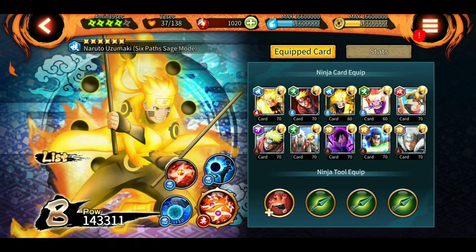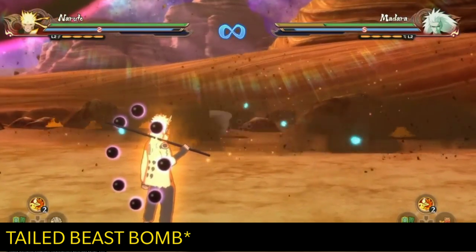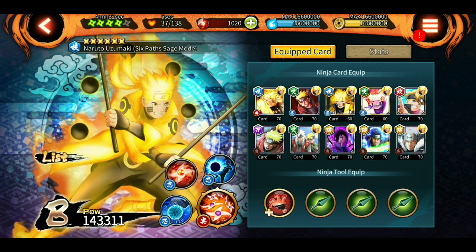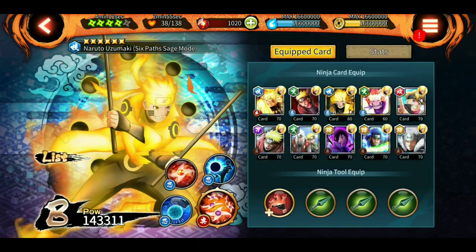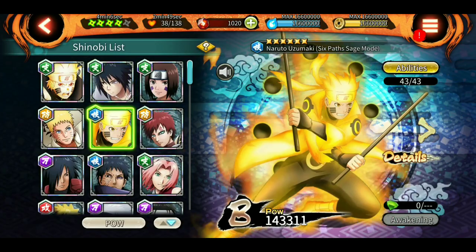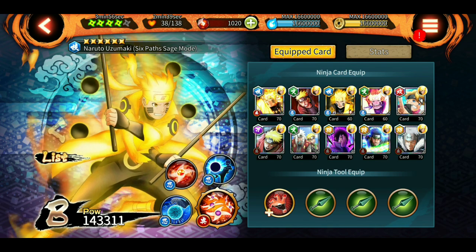Let's look at the ultimate jutsu one more time — he makes a Rasengan and pushes it towards the enemy with the Kurama hand. Looks cool! I'm very excited for SAM because I have both units: 6P as well as Rinnegan Sasuke, so we'll see who does the most damage. There might be a third character as well besides these two. That's it for this video — I hope you guys liked it and I'll try to upload the SAM video as soon as possible. Until then, sayonara!